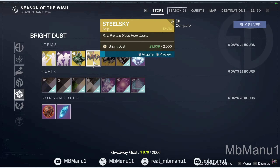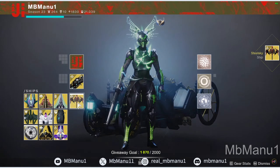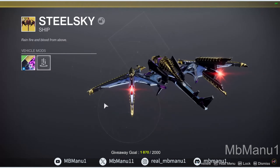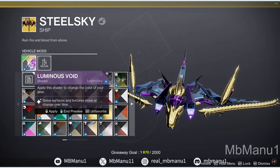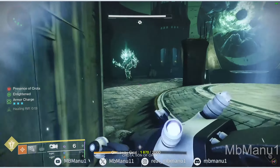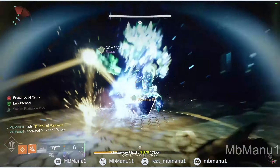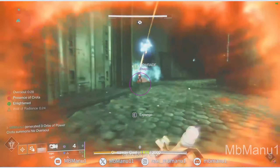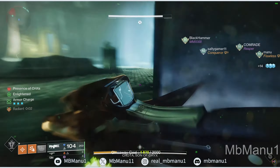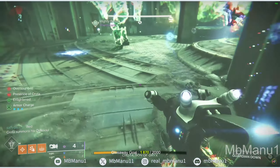We need to buy the ship as well — I forgot! Let me quickly buy it. So guys, we are buying the Steel Sky ship. We got the ship — let's check what shader we should put on it. I'm applying a shader for now but you can change it later. This video was captured on a live stream while I was sharing my views about the items available on the Eververse store this week. Let me know what you think about the items in the comments, and thanks for watching. I'll see you guys in the next one.